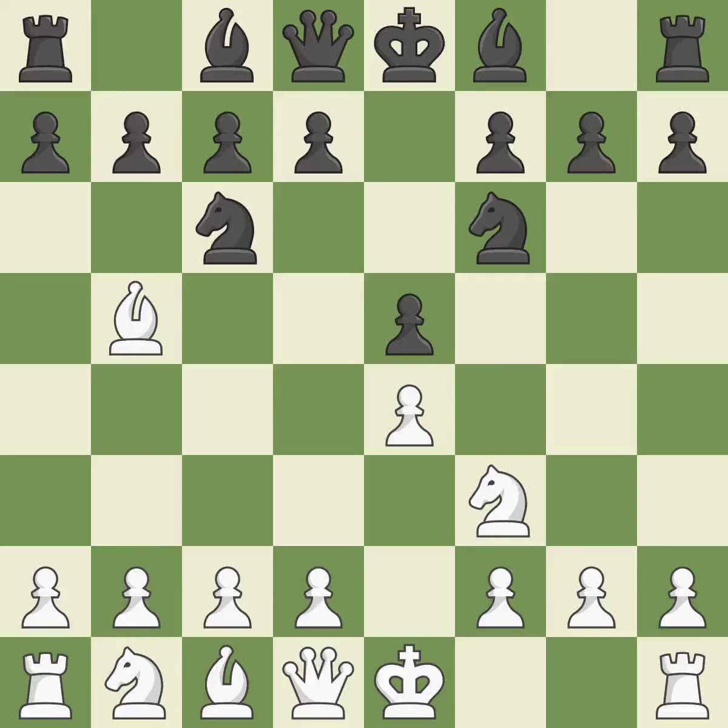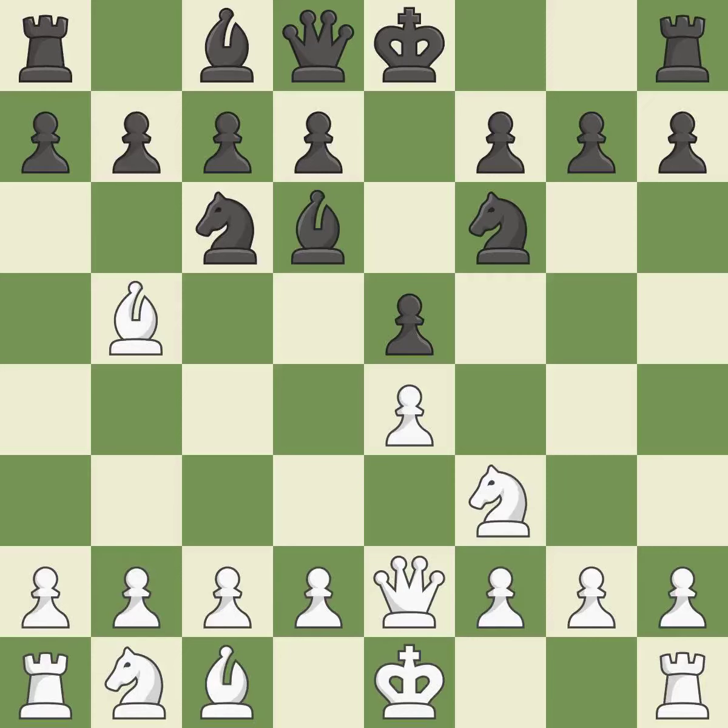NF6 advances the knight and engages in an attack on the exposed E4 pawn. QE2 develops the queen and supports the bishop on B5 and the E4 pawn. It is the last book move. By moving a bishop from its initial square, this activates it — the bishop will be better off as a result.